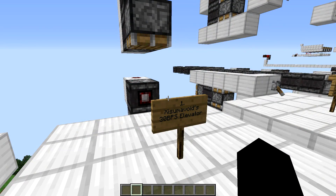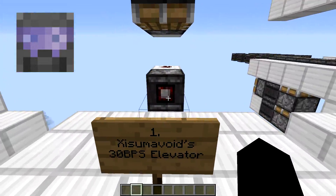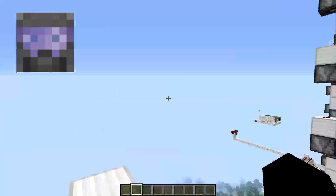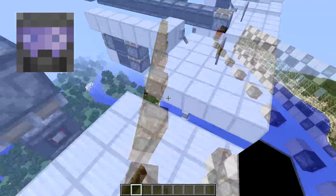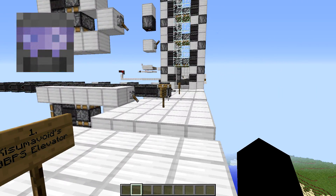There's a fantastic YouTuber named AsumaVoid who made this 30 blocks per second elevator. All you have to do is walk right into it — it takes you up ridiculously fast. Links on screen to all the YouTuber creators with their tutorials and in the description as well.